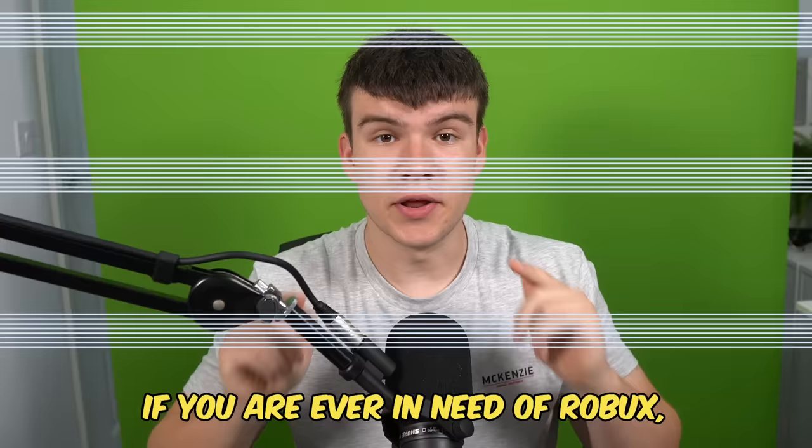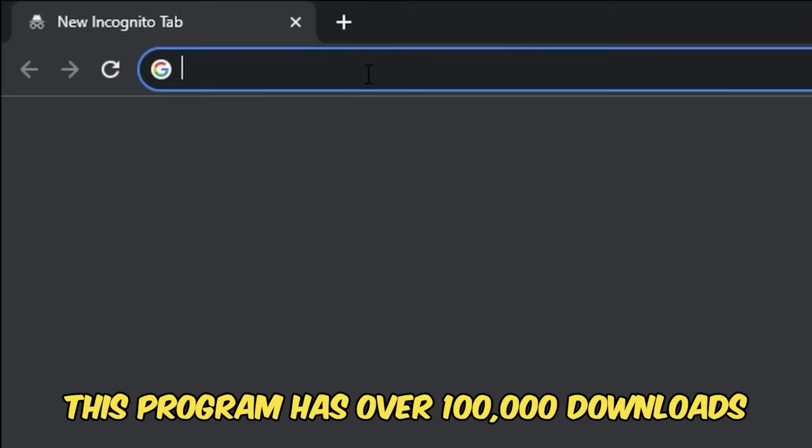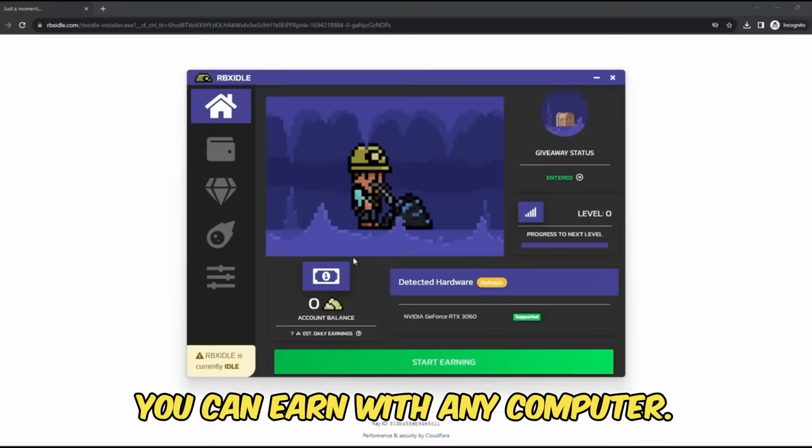But if you are ever in need of Robux and have a computer, go ahead and check out RBX Idol. This program allows you to earn Robux, gift cards, and more with simply a computer. This program has over 100,000 downloads and has already given out millions of Robux to a lot of players. All you have to do is go to the website and click on the download button, or you can follow how I'm doing it on screen. You can earn with any computer and there are tons of ways to get prizes such as Robux, gift cards, Steam, Discord, Nitro.